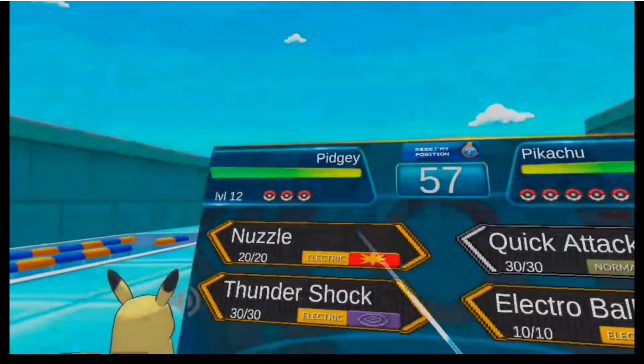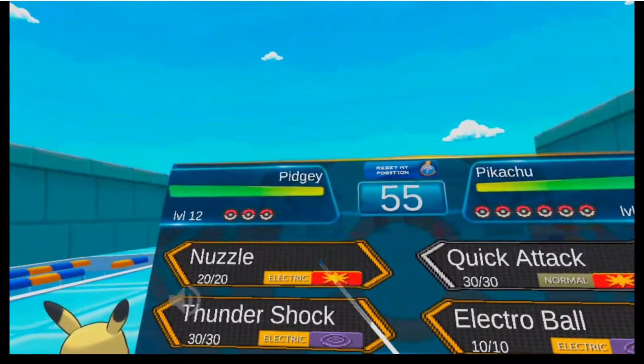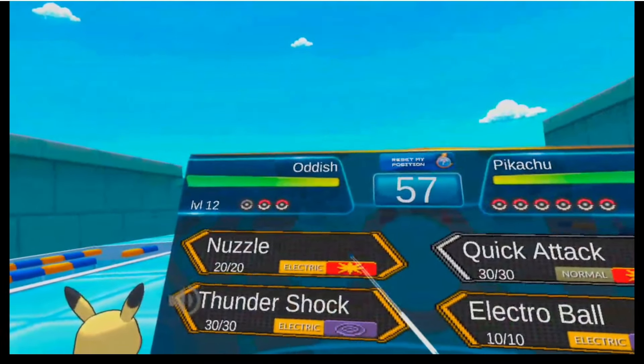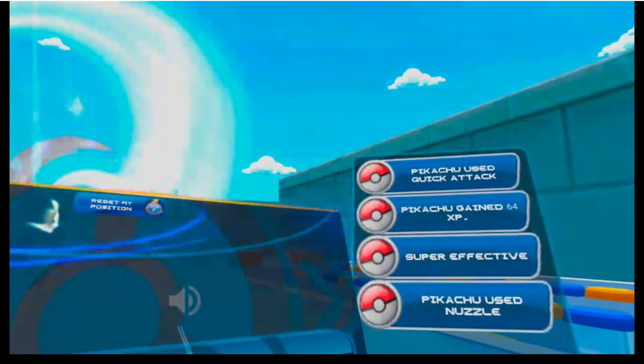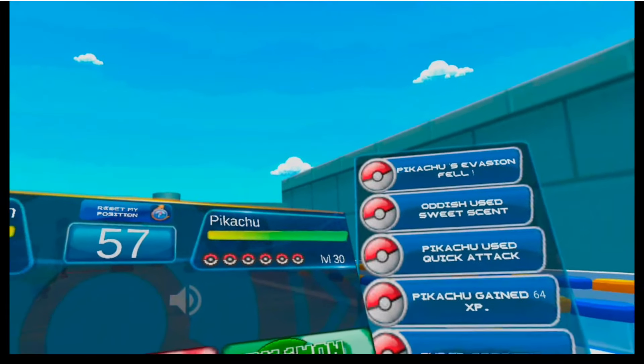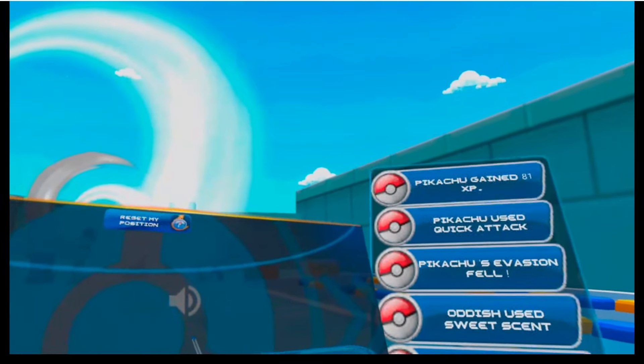Okay so here we have the Cerulean Gym, basic design from most of the Kanto games. I'm just transitioning between the trainers here just to speed things along a bit. One thing that surprised me is these trainers are not swimmers — they're just random trainers and they don't all have water Pokemon.